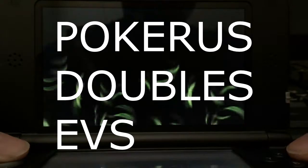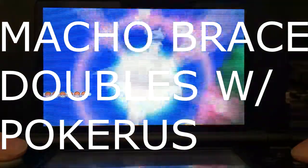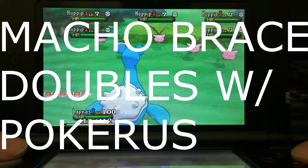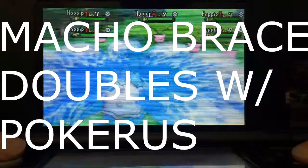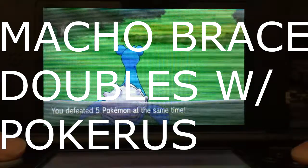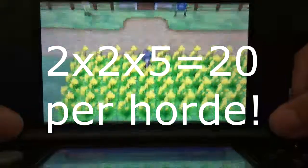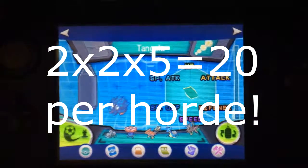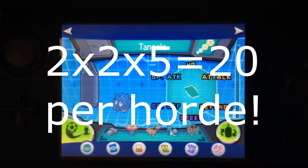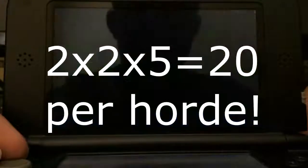On top of Pokerus, you can also equip a Macho Brace on your Pokemon — you can Google where to find it in Pokemon X and Y. The Macho Brace also doubles EVs, and it stacks with Pokerus, giving you a times four multiplier instead of times two. Since you're battling hordes of five Hoppip at once, that's five Special Defense EVs per horde. With Pokerus and Macho Brace together, five times four equals 20 EVs per horde encounter.